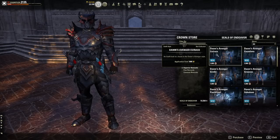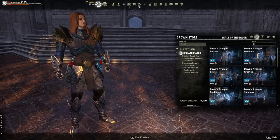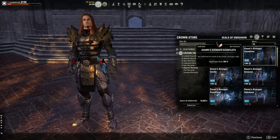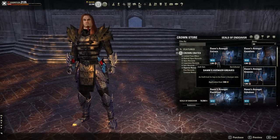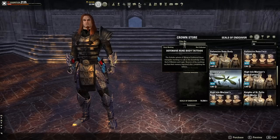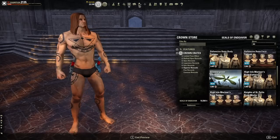Now moving on to the Superior rewards. The Dawn's Vendors armor set is kind of hard to preview since it only shows one piece at a time, but you can get a glimpse — it's a rough and rugged, pretty cool look. There's also a Defensive Rune body tattoo.